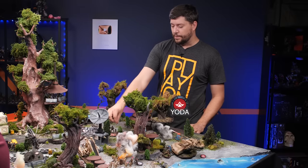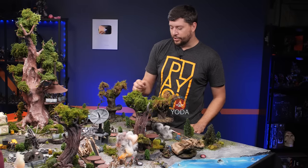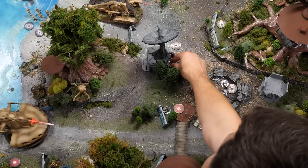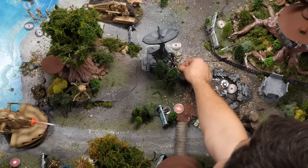What Yoda could do is move up here, make sure he's in cover, and then use his ability called Guidance — pick a unit within range one to two and they can perform a free non-attack action. So I'm going to use these Wookiees and move them just a little bit closer, because now if you shoot them I can use my barrier ability. Yoda is done.